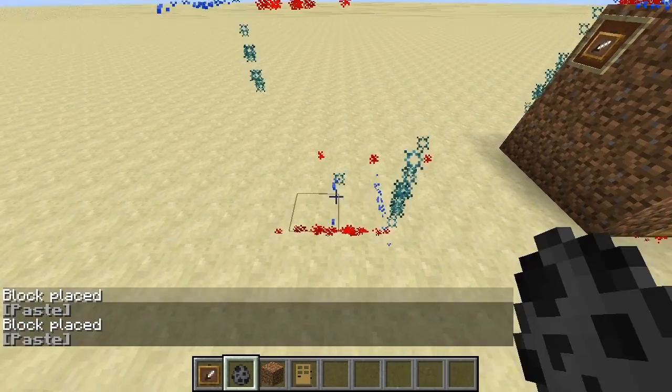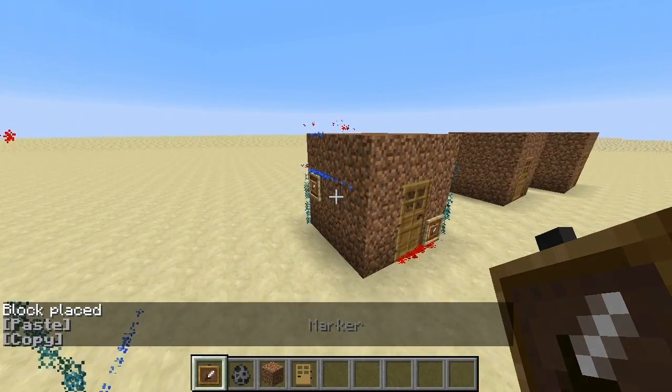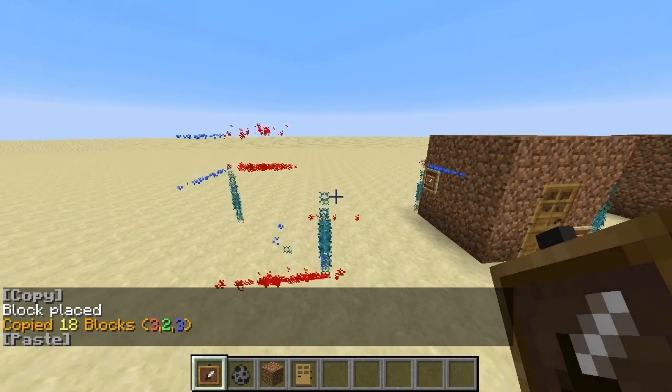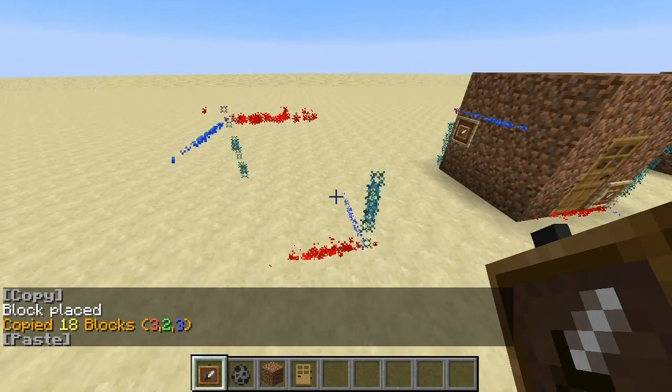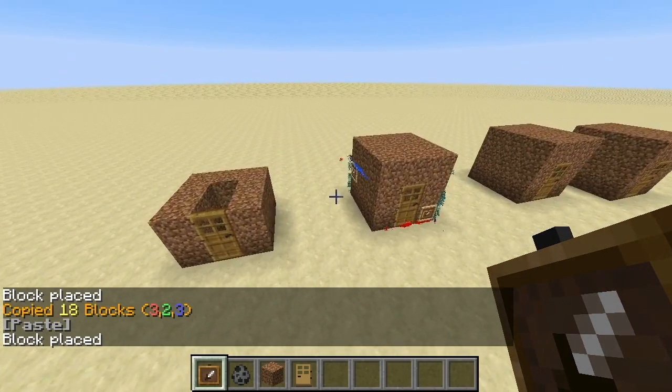Let's make a small village here. Another one here, but maybe let's remove the ceiling this time — I want to be able to look inside. So copy the new selection, and you see it's smaller now. We can just paste it and we get the smaller version.